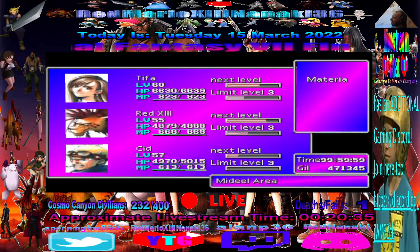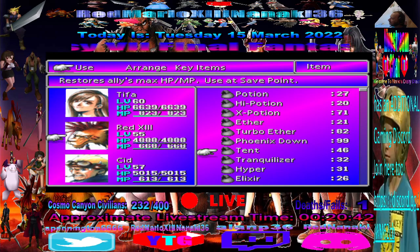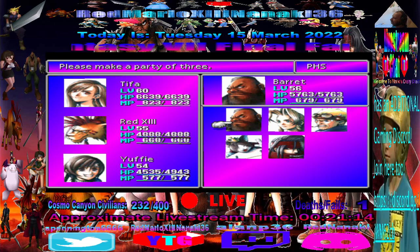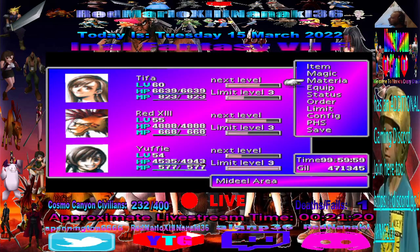That's all I wanted to do — go over all the different materia I got in the last few streams. Now let's talk about our party. I'll keep Cloud in and put Yuffie in. I don't want to place Aeris here because she has no appearance or dialogue here and it would crash the game when we go into the Mideel to check on Cloud. We can use her in the upcoming missions though — there's no penalty for that.